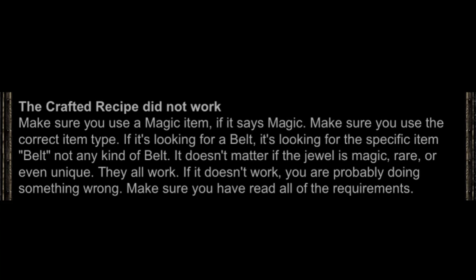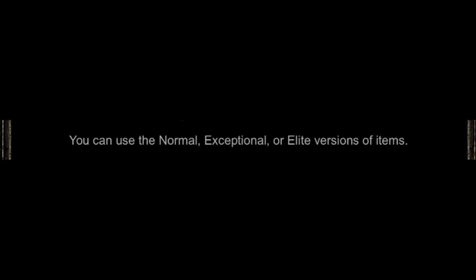So if you're trying to craft a recipe and it's not working, most likely you have the wrong item type — go back and double check the crafting recipe. There are some recipes that call for a blunt item, and some that call for a mace; I have those listed here. Also, take note that you can use the normal, exceptional, and elite versions of items. Normal items drop in normal difficulty, exceptional items appear towards the end of normal and throughout nightmare, and elite items really only drop towards the very end of nightmare and in hell difficulty.